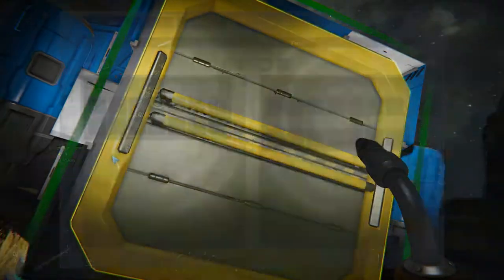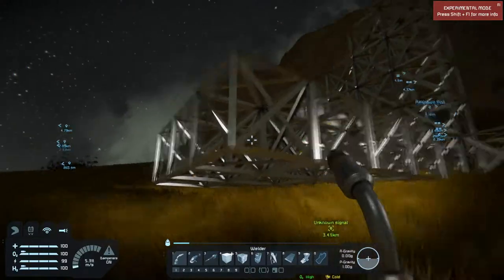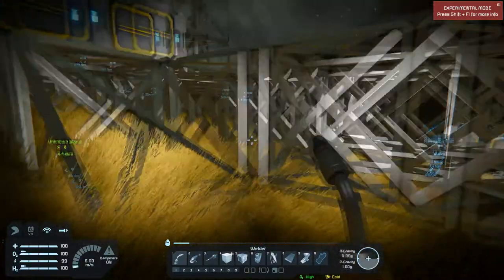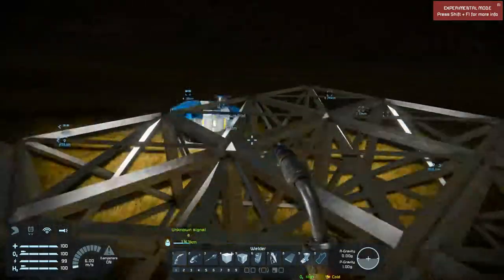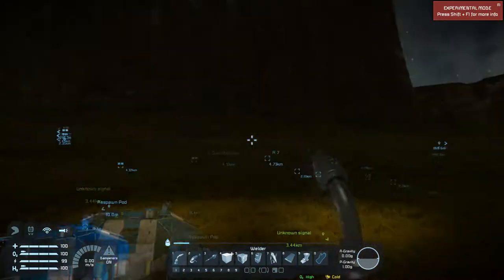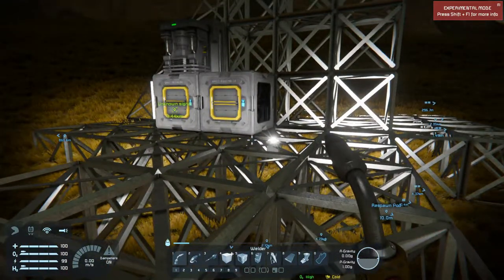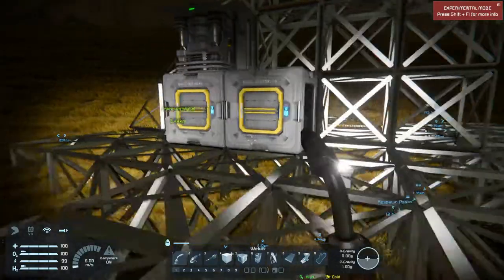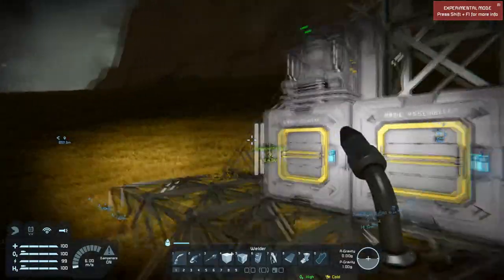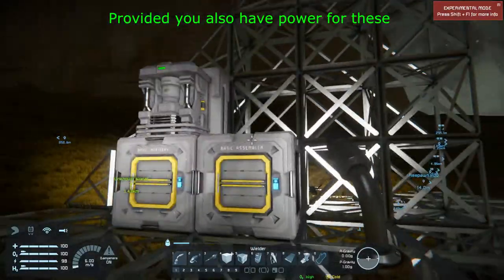So if I grind this guy down right here, I can actually take him out and set him up over here on this base. And then I will have a place to be able to respawn at besides the ship. Because sometimes these ships disappear if you have a lot of debris around because of the trash setting. So you really need to watch that. If your ship does disappear, you're kind of SOL if you have not built like the refinery or the assembler, even just the basic one.